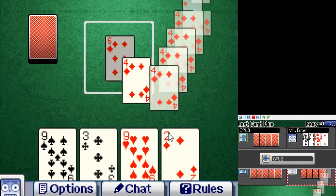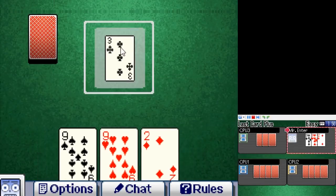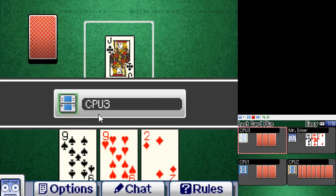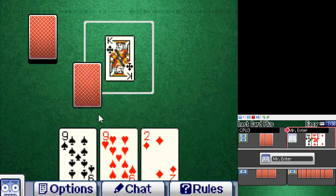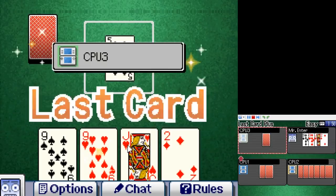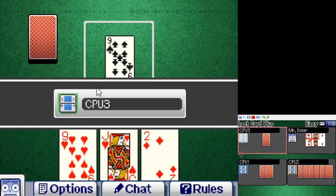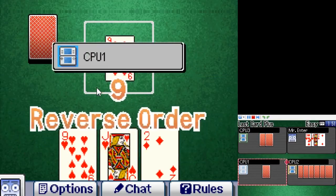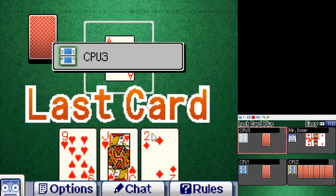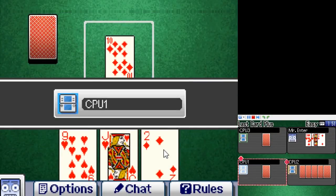Game 15: Last Card Plus is Uno, which is Crazy 8s. I'd like to apologize for what I said in the Uno episode — Crazy 8s actually has power-ups too. Ace is a turn skip, two forces your opponent to draw two cards, three forces three cards, and nine reverses turn order, with the eight being a wild card. Last Card Plus, or Crazy 8s, is a fine game in its own right. But my criticism is that you can't turn off card abilities even in free play mode. When half the deck is a power-up, the game can become a little long and frustrating.